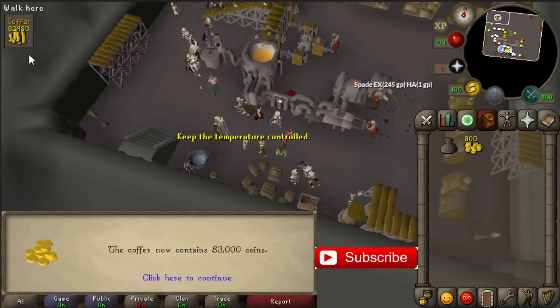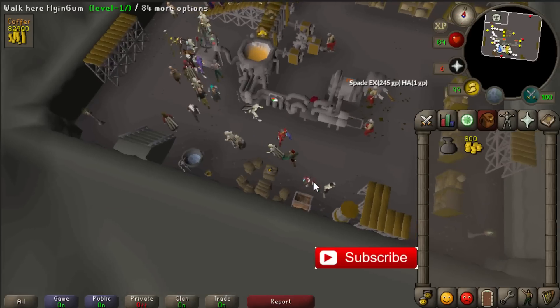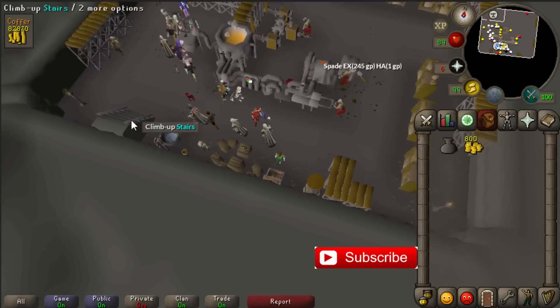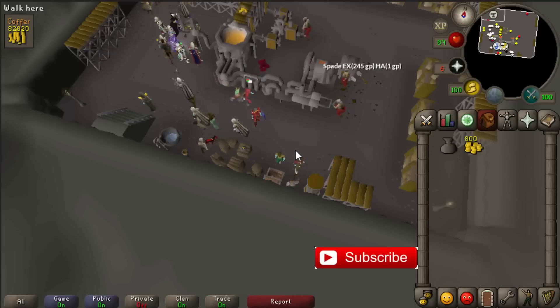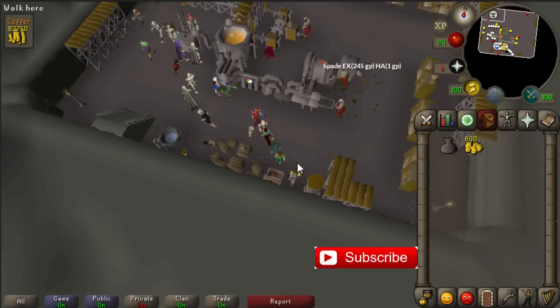When the coins are in the coffer they will reduce the whole time, so be sure you don't stay AFK. If you go outside, the coffer stops counting down — it only takes coins away when you are inside the Blast Furnace.